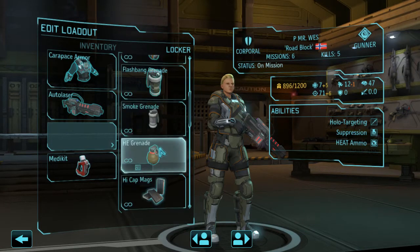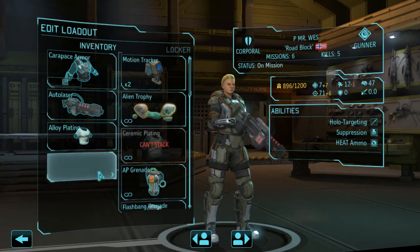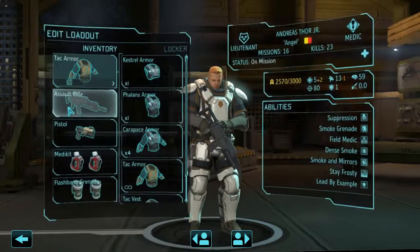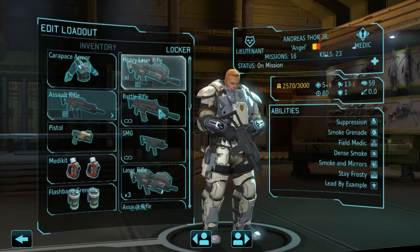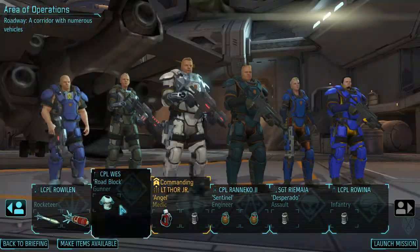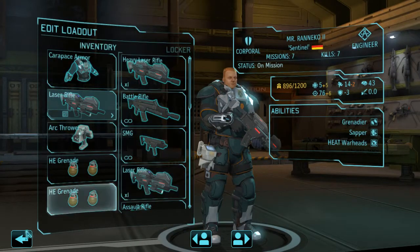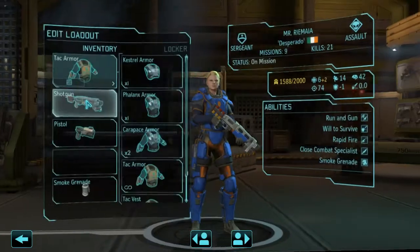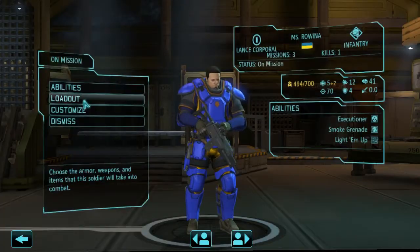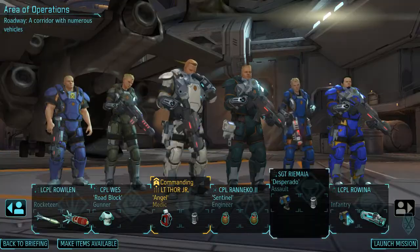Alloy plating — you have 10 movement, that's not good. Medic will have carapace and laser rifle, smokes, and definitely destruction power with the last laser rifle. Assault gets carapace, scatter laser, and a motion tracker smoke. Infantry will have carapace armor, heavy laser, motion tracker, and the scope. All right, launch the mission!